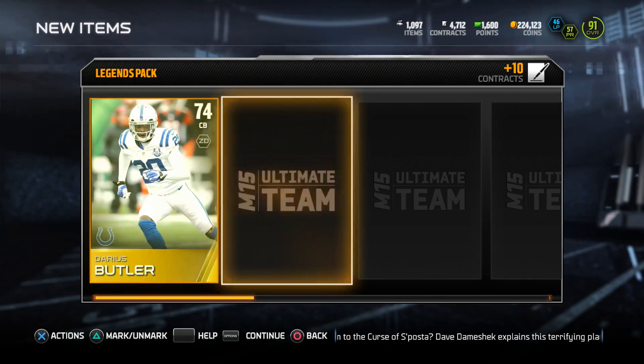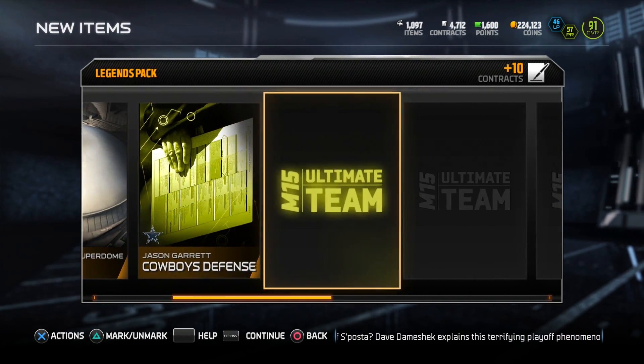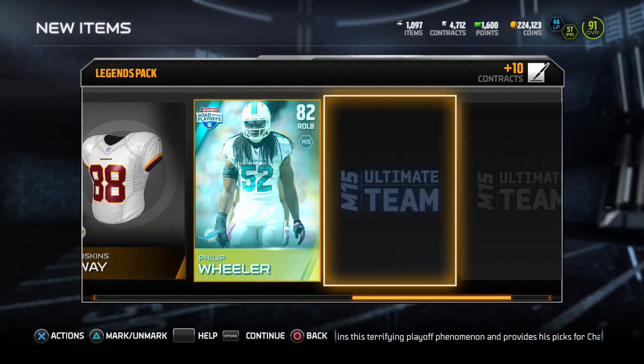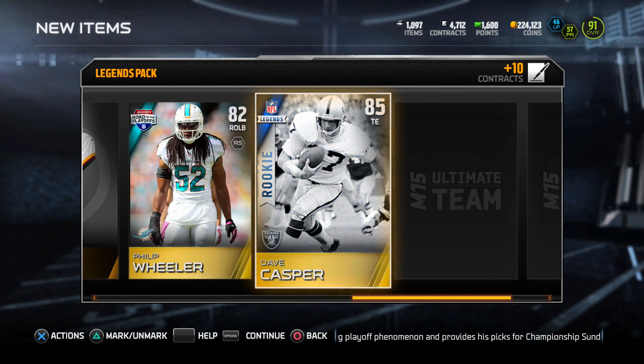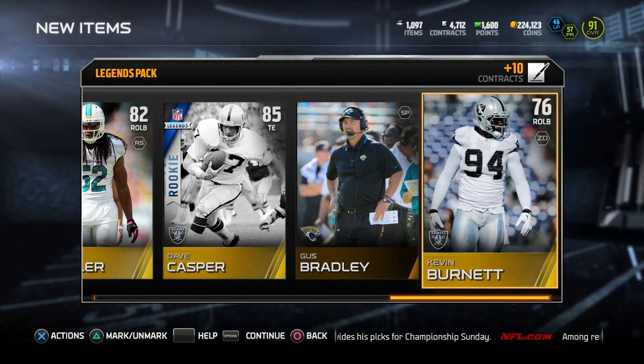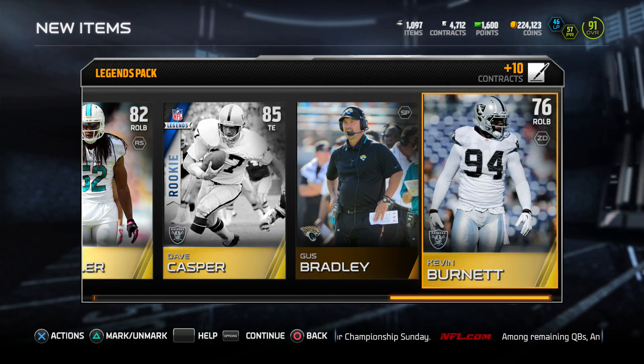I think this is the last legend pack — we start with a Butler, Cowboys defense, Cordell Patterson. We get a Dave Capture, another rookie legend that doesn't go for much. And that's pretty much how we end the pack opening. If you guys enjoyed the video, I'm out — peace.